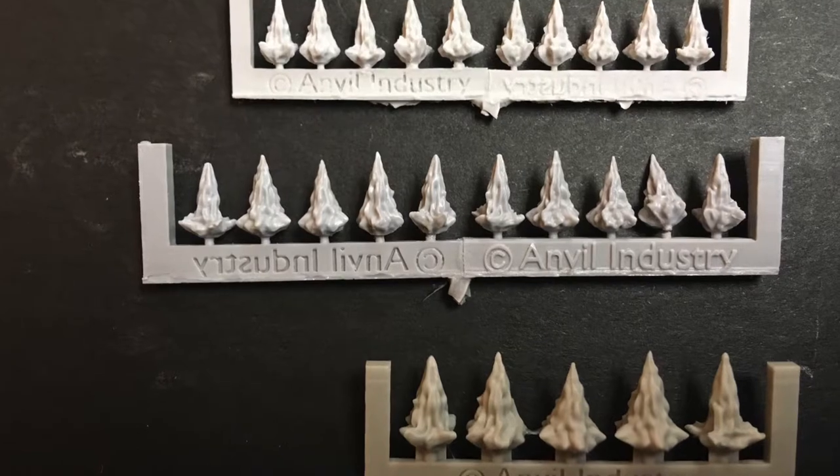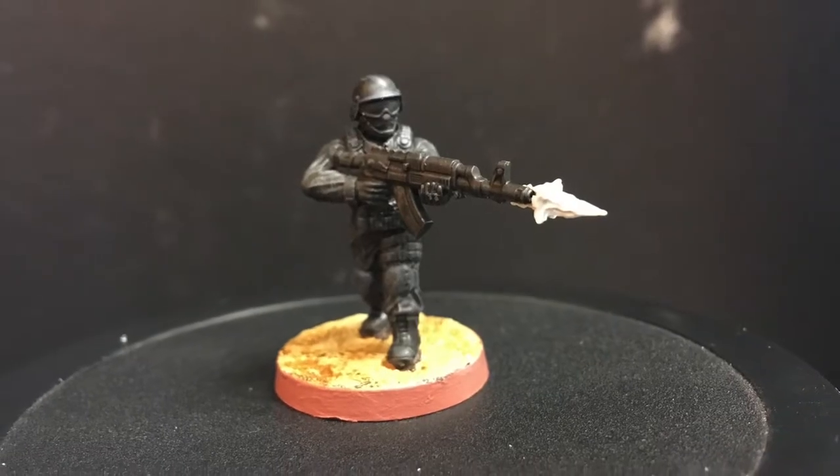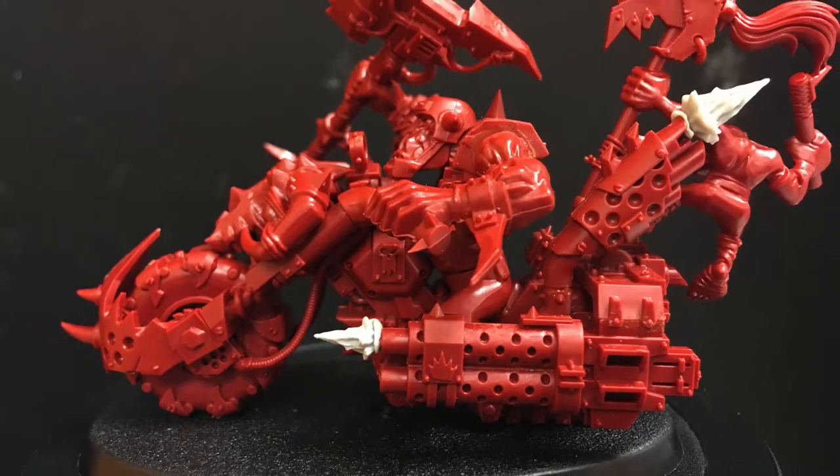Today we'll be covering Anvil Industries' range of muzzle flash bits. These bits are intended to replicate the light emitted by the combustion of gases when firing a firearm, though the company also recommends their potential to replicate the flame exhaust produced by a flamethrower or jump pack.